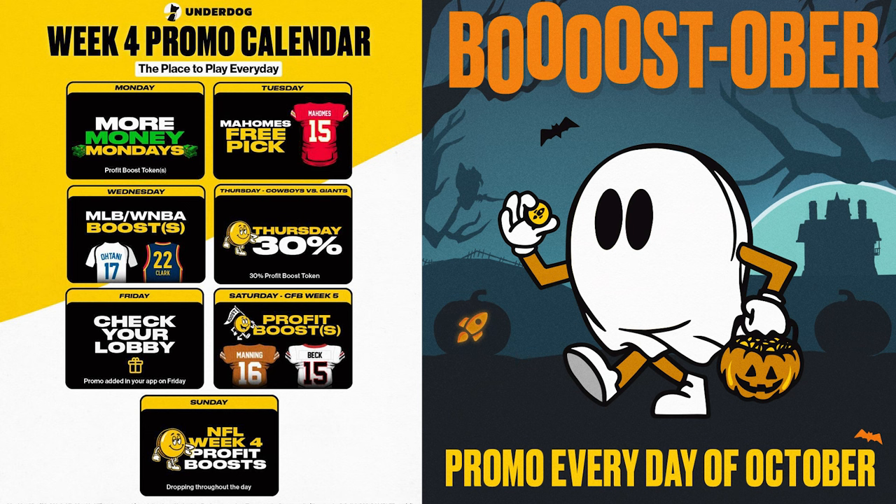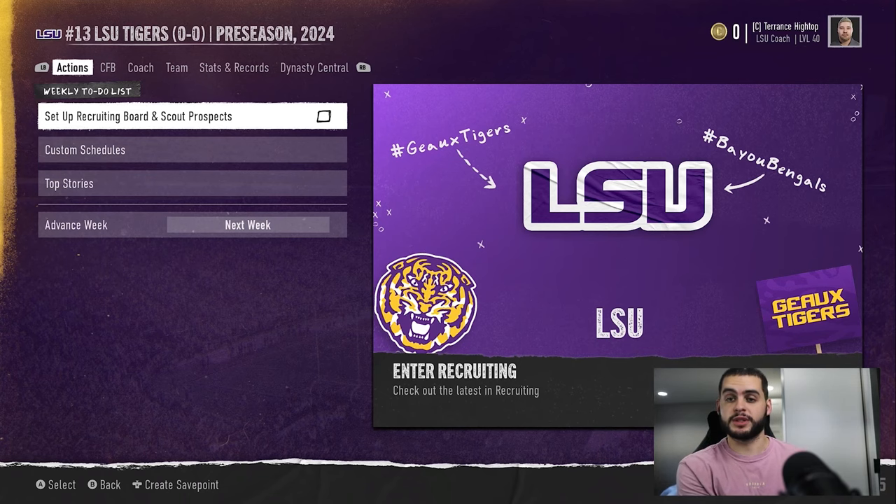If you haven't already, make sure to check out Underdog — they are now doing October-long promos. The schedule has been unreal; I've never seen them do anything like this. It's basically been every day since the kickoff of the CFB/NFL season with so many cool promos. Not only is it fun to play, it's way more advantageous for you as the player. My link is down below — use it to get up to a thousand dollars on your first deposit plus a free pick. If you need any help with the app, hit me up on Twitter or comment down below.